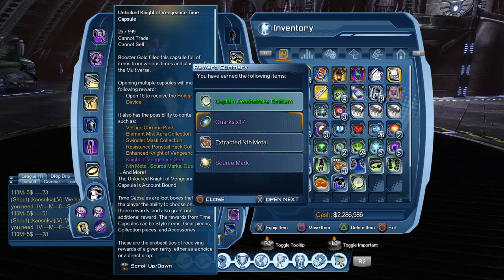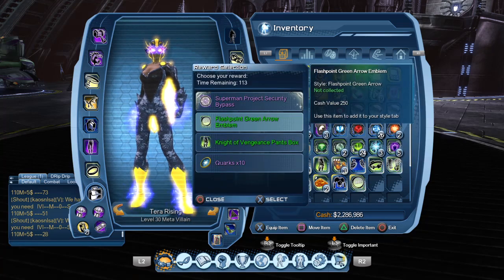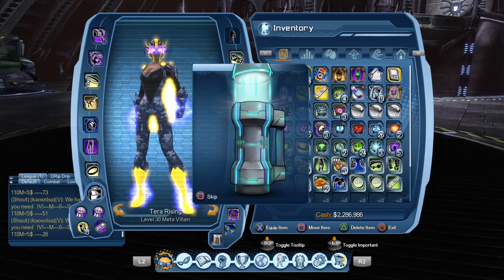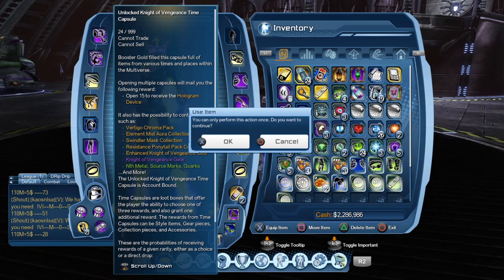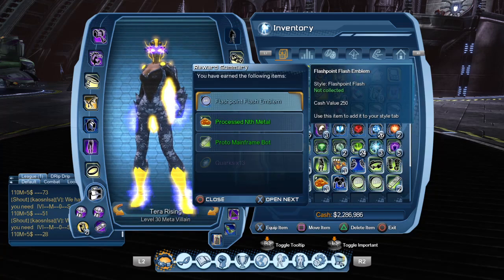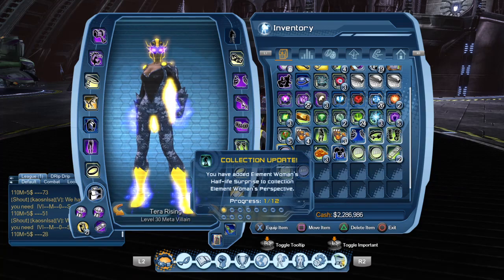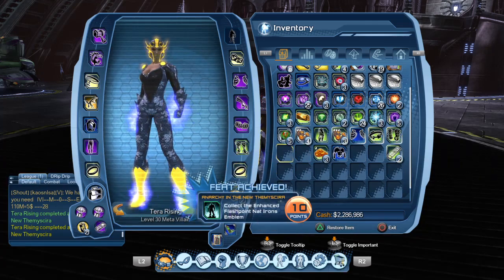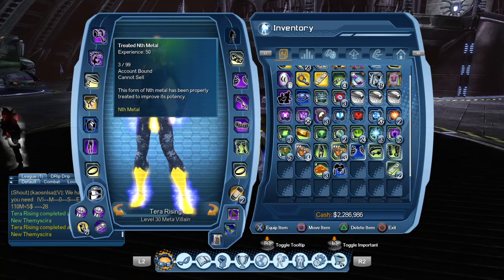This might be good for our nature DPS character since that character is Batman-related — I can unlock this style with that character. We already have the pants, let's get the Green Arrow emblem. We're running out of space so I may have to clear out. I already got that one, don't have Booster Gold yet, already have the shoulders, don't have Flash yet.